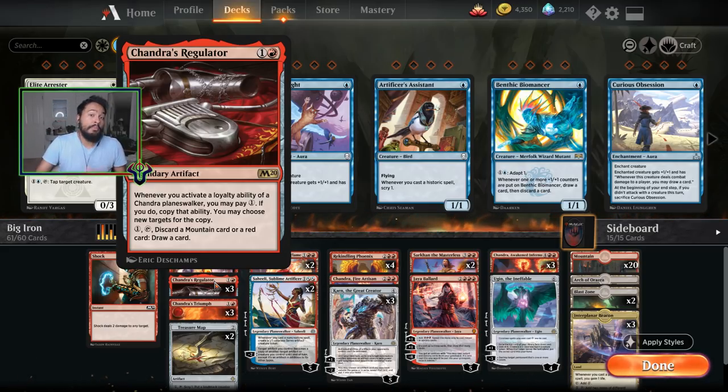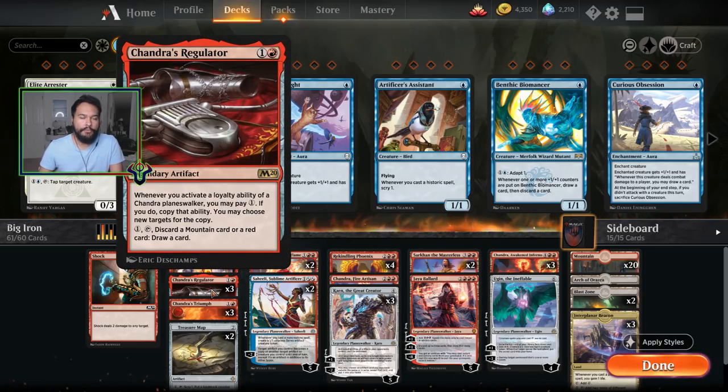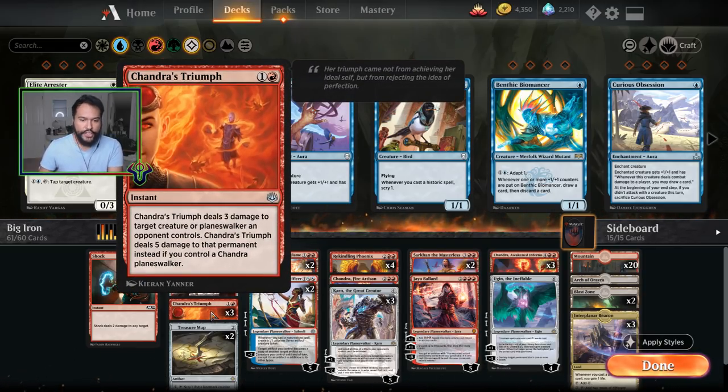Mainly it'll be the mini Chandra because you have to get to the point where you get the big Chandra. Being able to double up on your zero ability as well as your elemental ability is very helpful at dealing with things. Three Chandra's Triumphs — we have six Chandras in this deck so being able to deal five damage to a creature or planeswalker is going to happen relatively often, and it's also just instant speed damage to creatures or planeswalkers.